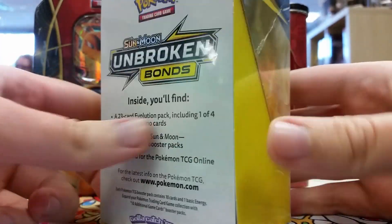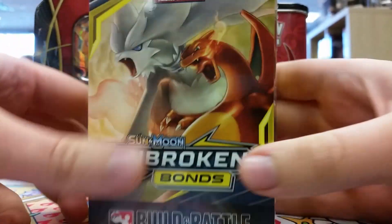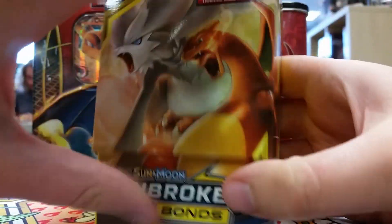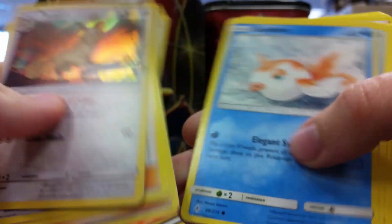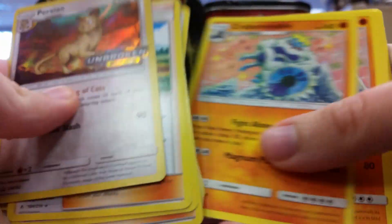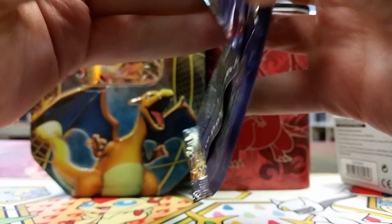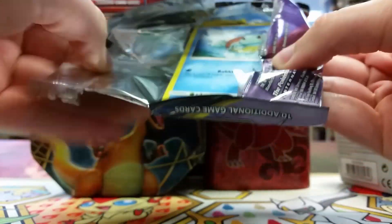Hello friends, how's it going? Today I have an Unbroken Bonds pre-release to share with you guys. This set is really exciting because of that Charizard Reshiram Tag Team GX, so that is absolutely what we're looking to pull. We got the Persian Unbroken Bonds pre-release kit, which has all sorts of evolution cards. I won all of my rounds this time, which was really exciting. The combination of Sandslash, Seaking, and Crabominable was really great — lots of coin flipping, but it turned out well in the end.